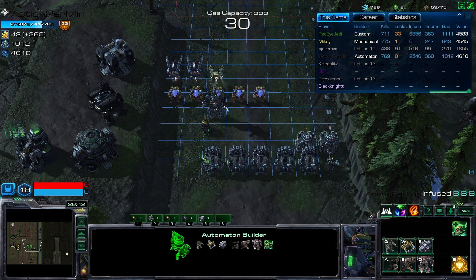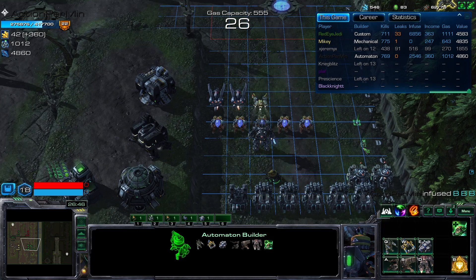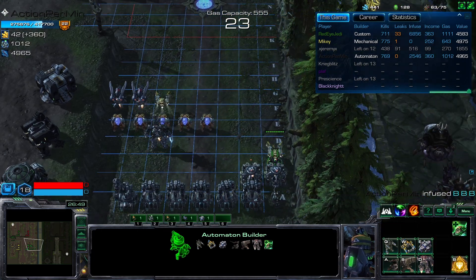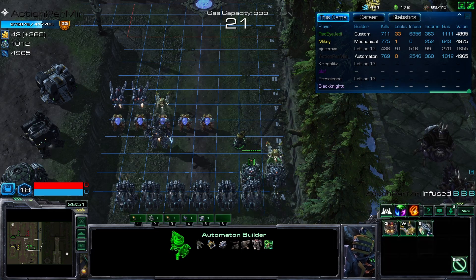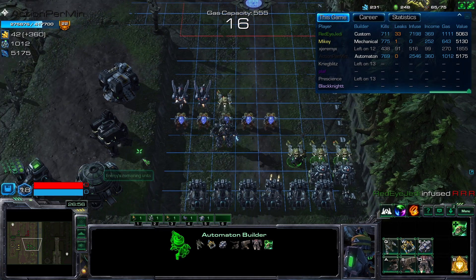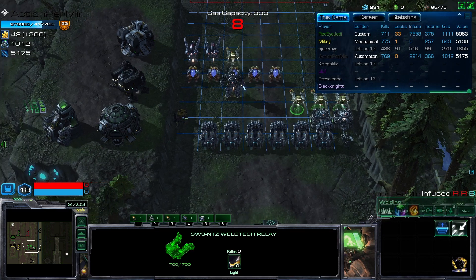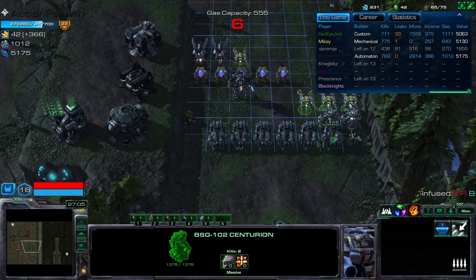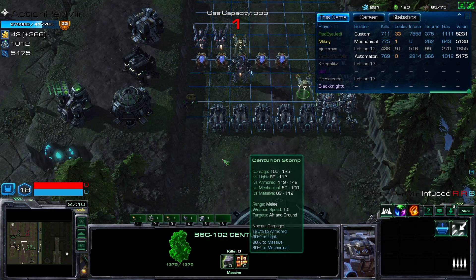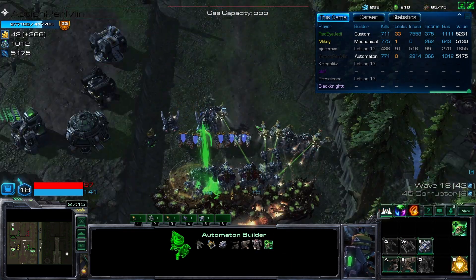We're on the 18th wave. Build one more wall, and now get two more healers. These healers heal for 5 plus 2% HP per second. These walls will have several thousands of HP later and they just won't die with these healers.